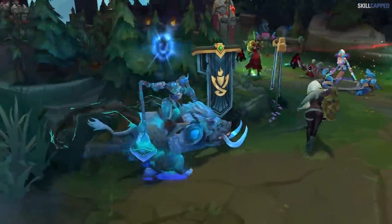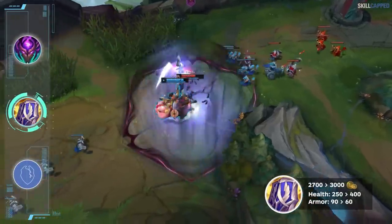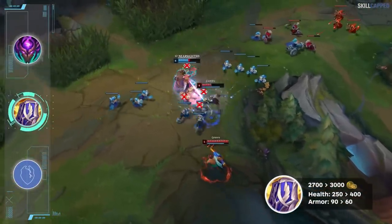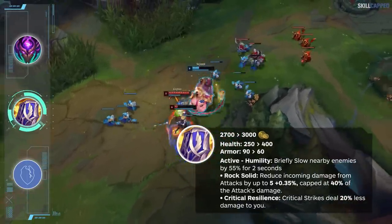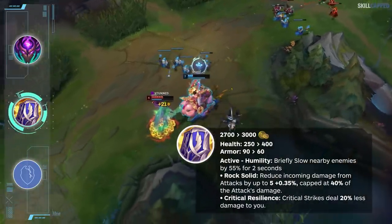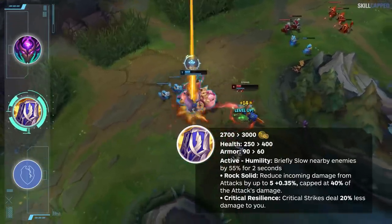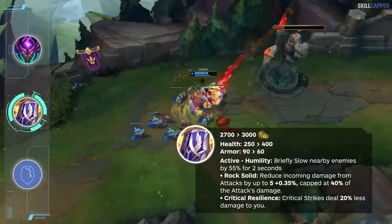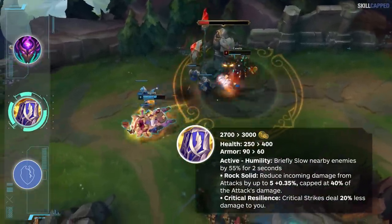Randuin's Omen is another tank item that will have a bunch of its stats shifted around. Cost is going up from 2700 to 3000 gold. Health is up from 250 to 400. Armor is down from 90 to 60. The old Randuin's only reduced enemies' critical strike damage when you hit them with the active slow, but it's now going to reduce the enemies' crit by 20% all the time. The active slow and Rock Solid passive are both still on the item, so the passive effects of Randuin's have become stronger. It will definitely be that strong situational tank item to really shut down crit-focused team comps.